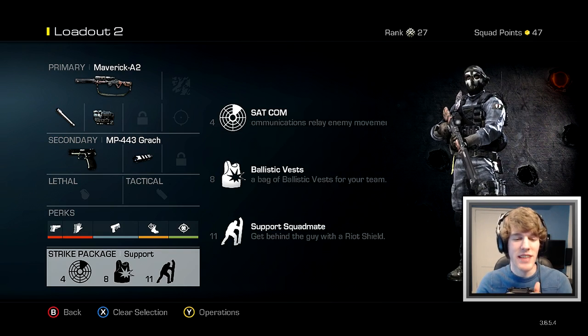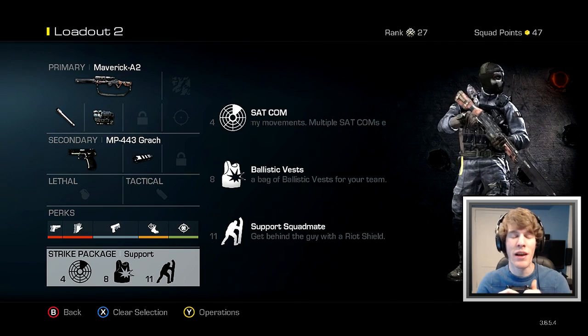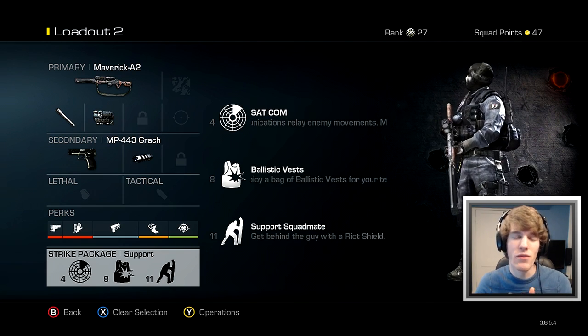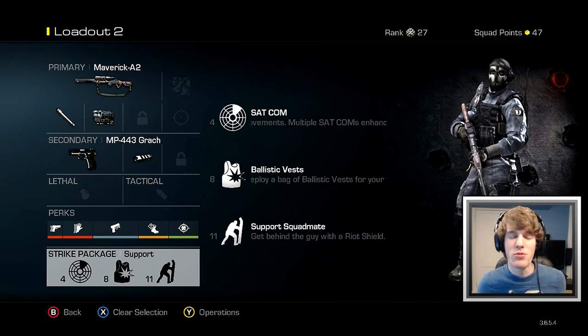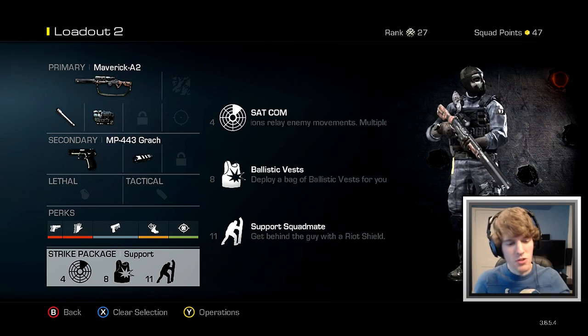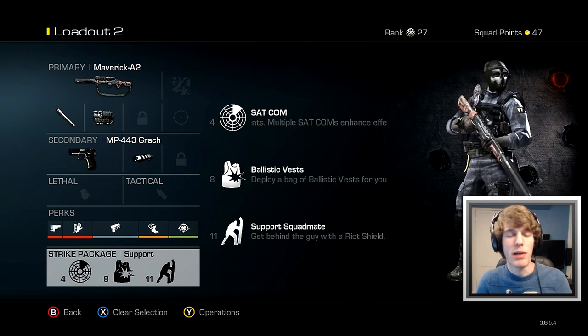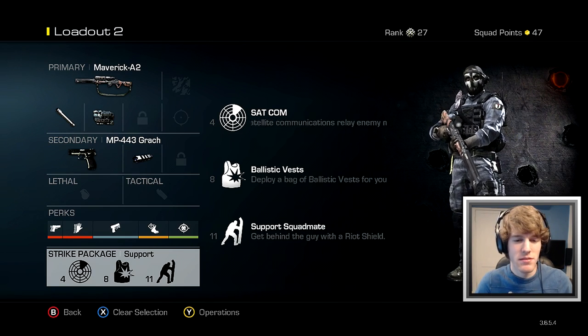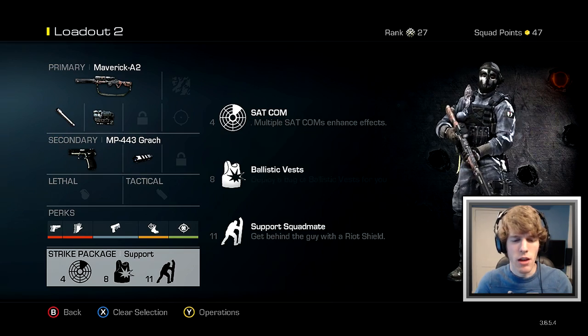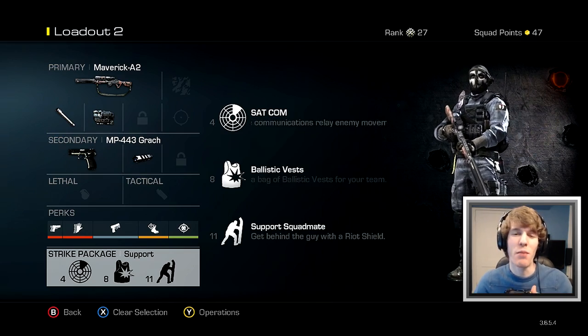For my strike package, I have on the Satcom, the Ballistic Vest, and the Support Squad Mate under the Support Strike Package. Whenever I snipe I don't survive that long, nor do I go on long killing streaks. So with Support, if I die, my streaks will carry over. Satcom, Ballistic Vest, Squad Mate — they all help out. So sit back, relax, enjoy the game.